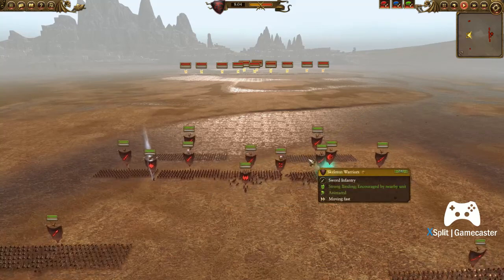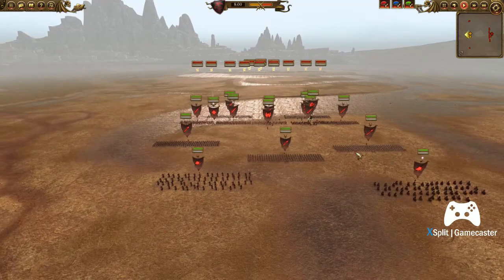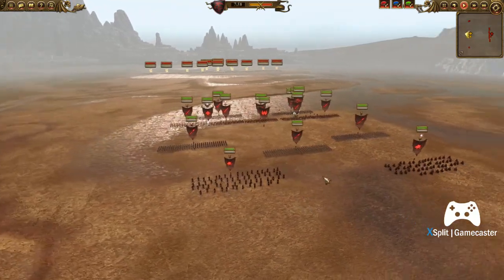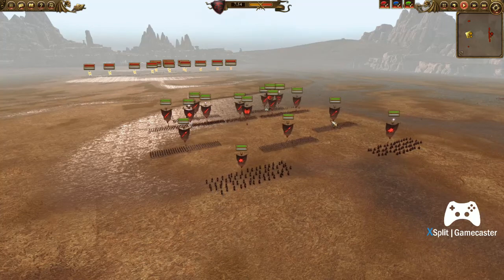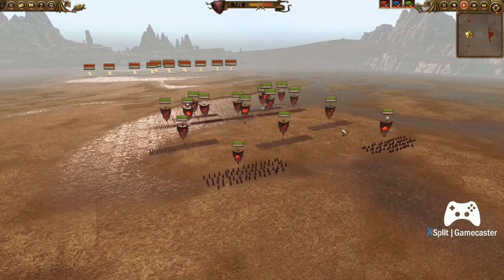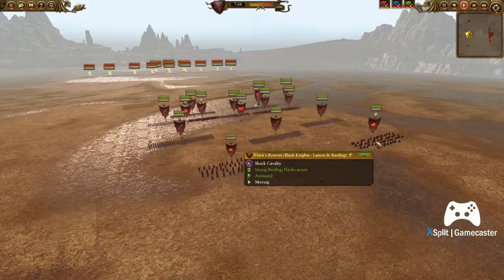I do have two Skeleton Warriors up here as meat shields. I have a White King, a Dire Pack, and three Spears because I was unsure of how much large I was going to be fighting — these guys are great to inundate large targets with. Then I have Black Knights with Barding and Variks Reavers.